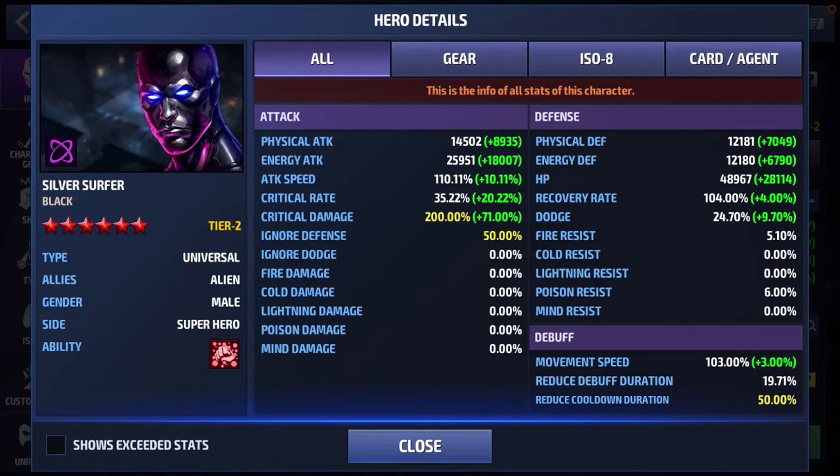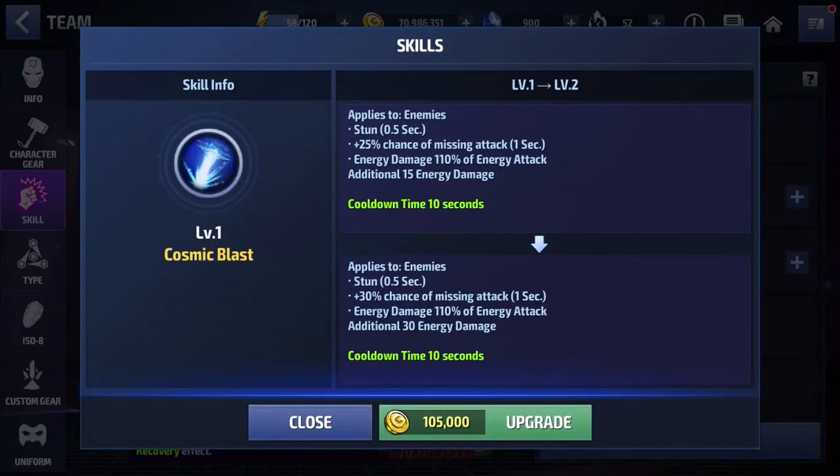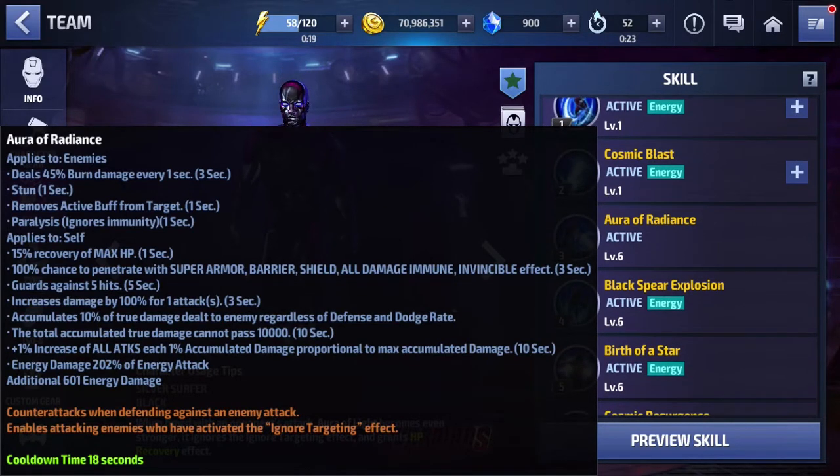We're capped in the important stats: crit damage, ignore defense, skill cooldown. Crit rate is perfect where it is because when he gets the 40%, he will be capped out. I want to run through his skills real quick. The changes are on his first skill, his third skill — which gives him the coveted penetration — which means the CTB of Destruction is kind of obsolete for him.